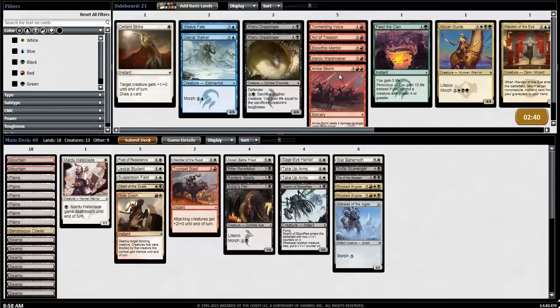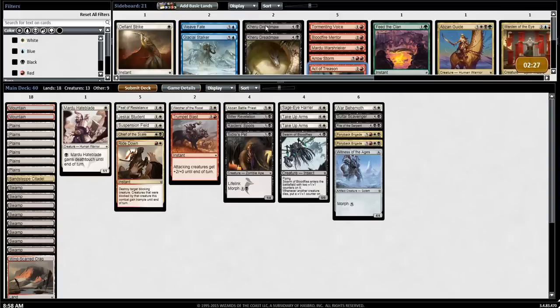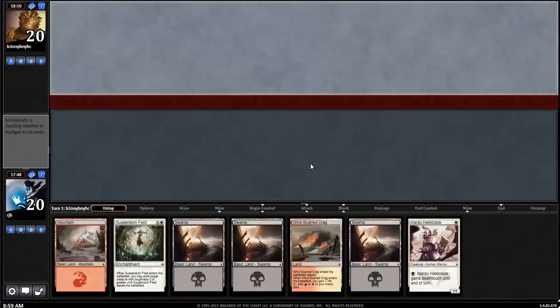My opponent had serviceable cards, but all just sort of whatevs. I think I'm just going to run this back the way it is — I don't want to bring in that Actives Tree as I did last time. I don't think a Defiant Strike really matters. We'll just run it back. This is a fairly weak hand, but I like that I have all my colors. It's a bummer that the Hate Blade doesn't come down on turn one, but my deck doesn't really need that. I'm keeping, because I'm not really running a super aggressive trigger raid deck. And I have my one premium removal spell, so I like this.